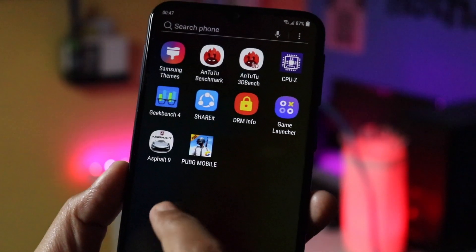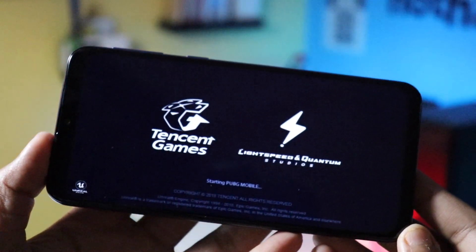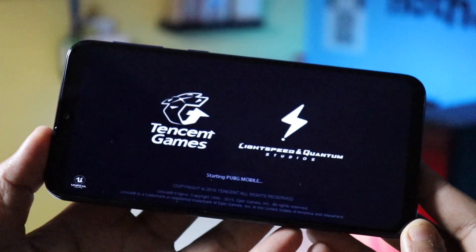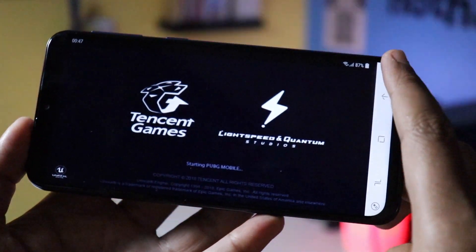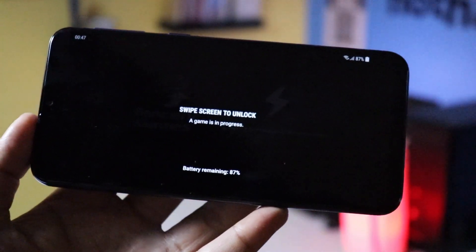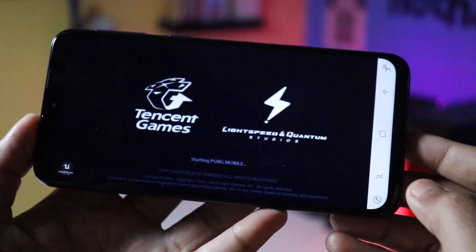Whenever you open any game, you'll find some included gaming tools in the navigation bar, which is pretty similar to what you get on the Asus Zenfone 5Z called the Game Genie Mode. It's just software additions to give you a better gaming experience, and the Game Launcher is pretty good on the Samsung Galaxy M20.